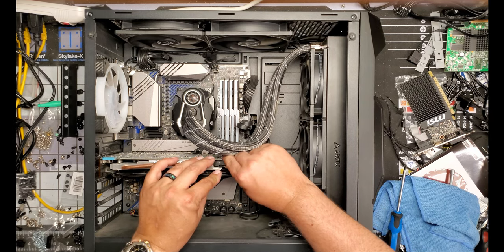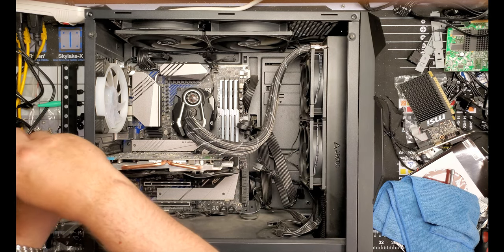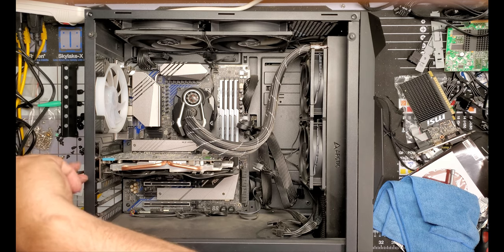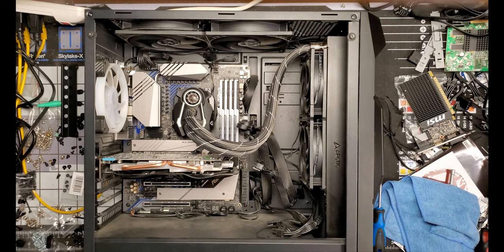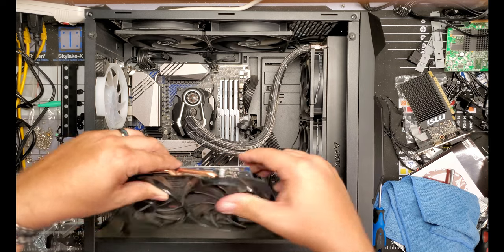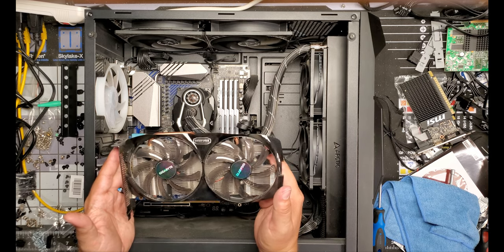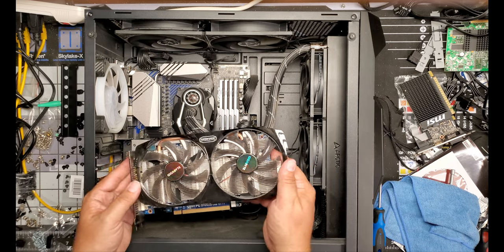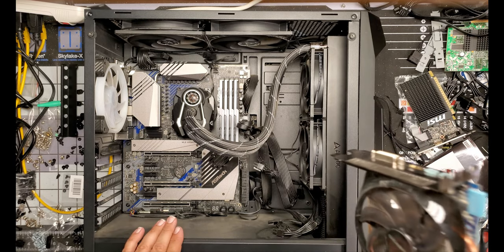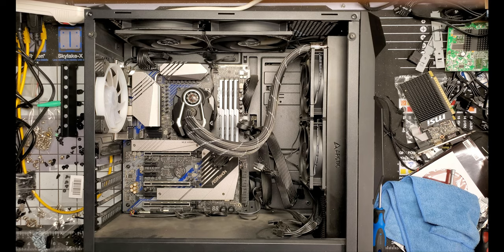We're going to unplug the power connector, take out the retention screws, hit the release, wiggle it out. This is an old R7850C Gigabyte 2GB card — it works great as a display output test card, and you can do a little gaming on it, but they don't mine worth anything. An old 7000 series HD card — don't even try to mine on it. You're talking pennies a day, so it's not even worth it.